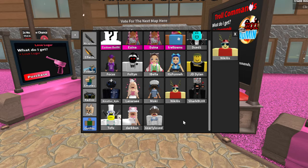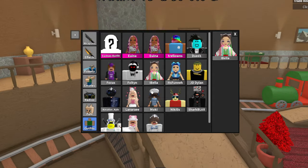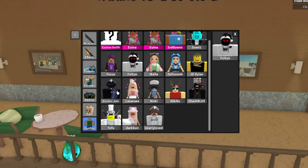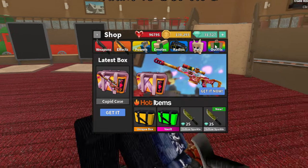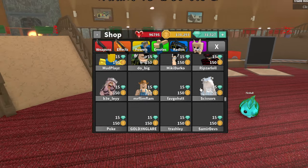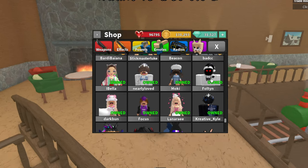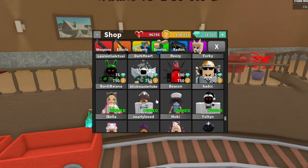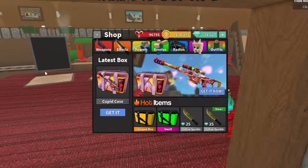There are new outfits for YouTubers — for example, Nearly Loved, Ibell, Focus, Fulton, and Creative Kyle. You can go into the outfit section and buy them; I think each one is a thousand coins. So we have Live Bella, Nearly Loved, Moki, Fulton, Dark Bond, Focus, Lana Ray, and Creative Kyle — eight new outfits in total.